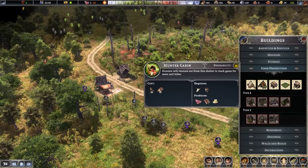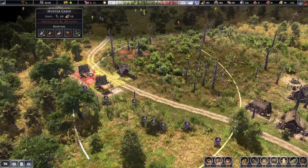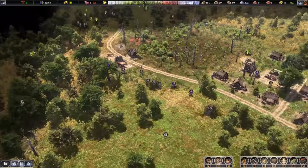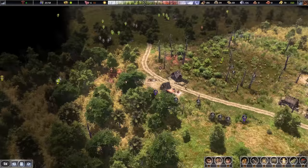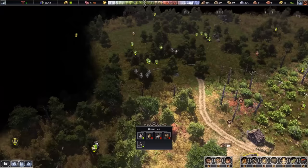I'm going to put in another hunter cabin. I was looking around and it does seem like you can only have one person working each building, and there's a big patch of deer down here — at least five that I can see, and I think there's another one up here. So we're going to have one hunter go over there and one go down here, and they should have the area covered.